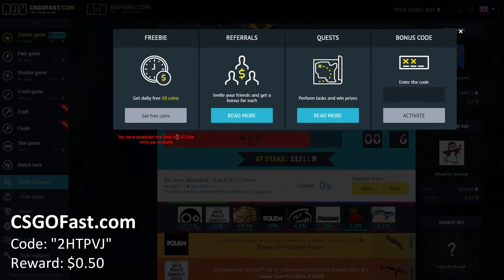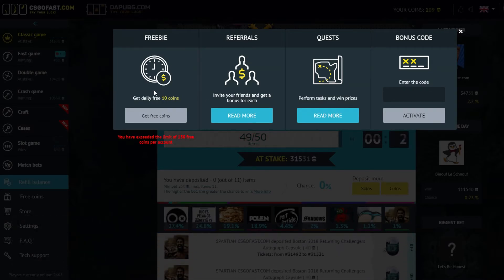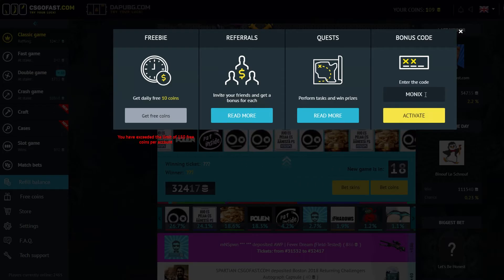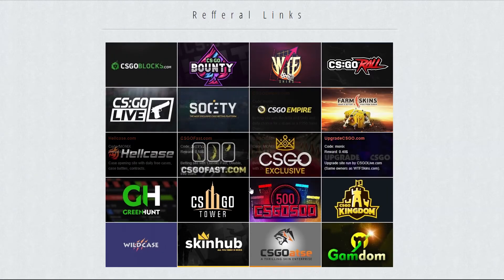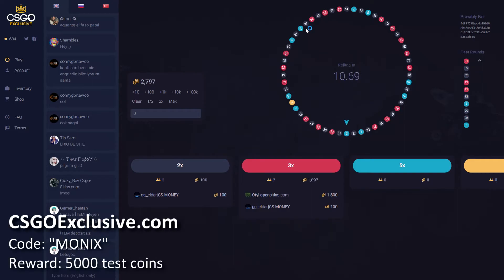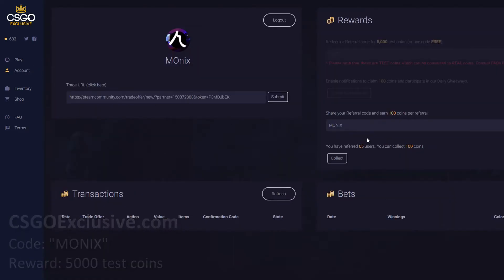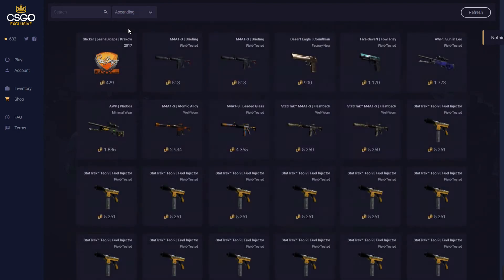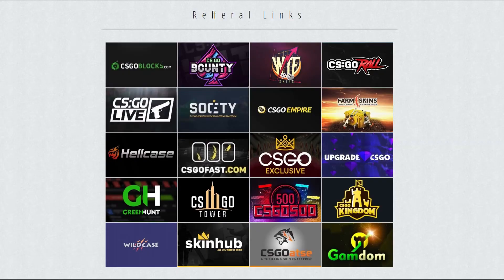CSGO Fast — I like this site. CSGO Exclusive I like as well, so I'll briefly touch on them. On CSGO Fast you can get 1.5 dollars of free coins and you don't need to deposit to withdraw. On CSGO Exclusive you can enter my referral code somewhere on the site — when you click the link it will automatically refer you from my code — and you'll get some test coins. It's just another site to try.